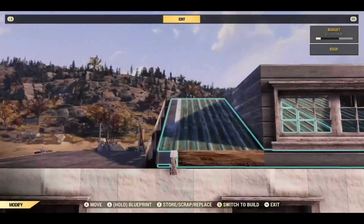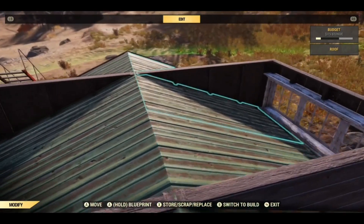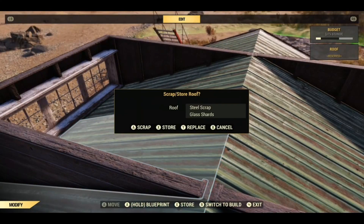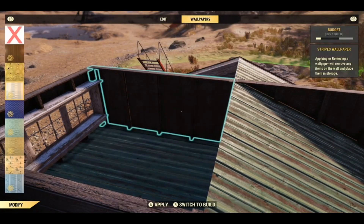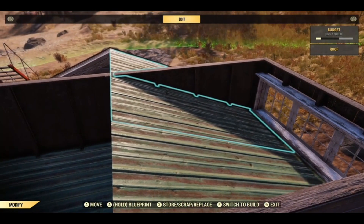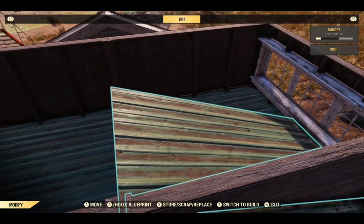We do need to pop up the top and put some flat roofs on here. The flat roof will not go over these roofs because they're up, so what you will need to do is put them in the down position. It says it's a flat roof — why isn't it working? There we go.